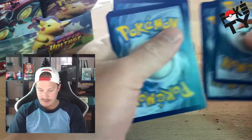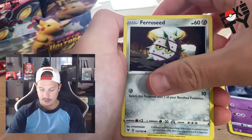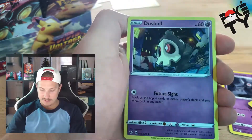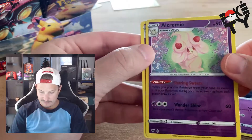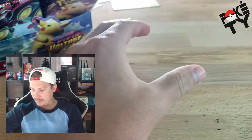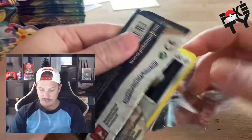Finally got that Rayquaza — best pull so far in my opinion. Fighting energy. Dusk, Rocky Helmet, Galvantula — he's in my Sword and Shield game right now in my main party. Drillbur, Oshawott, Dusclops — reverse holo Alcremie — and a regular rare Alcremie. Well, isn't that just something. God, talk about a bust — getting all excited and then that.